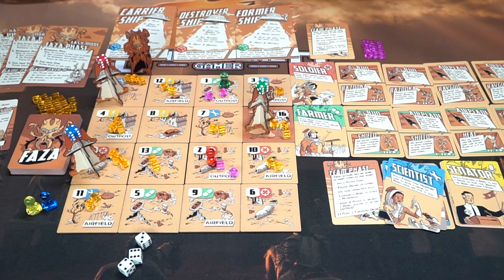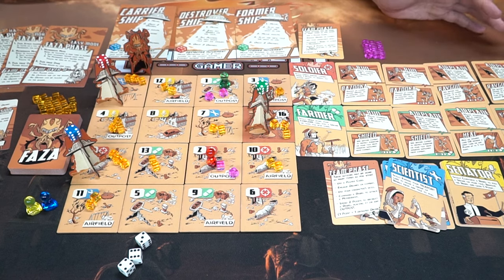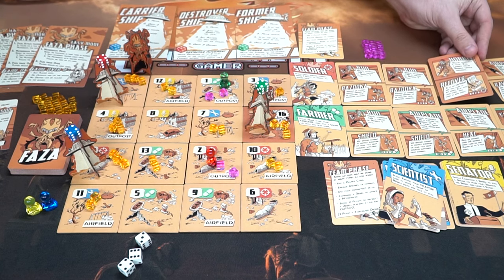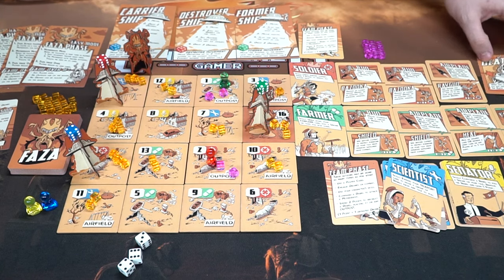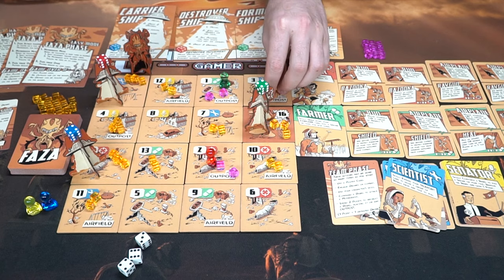First of all, you can be either the scientist, the senator, the farmer, or the soldier — they're different colors. There's also an extra class you can choose instead. The other one will flip over and become your player reference card. Each player gets four cards they'll be able to use as actions. When you use them you simply turn them to the side; if you take damage you flip them over and get some other not-so-good ability. If you flip over the last card, you die.